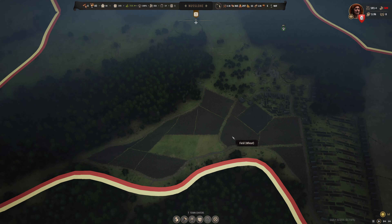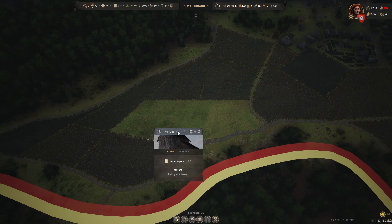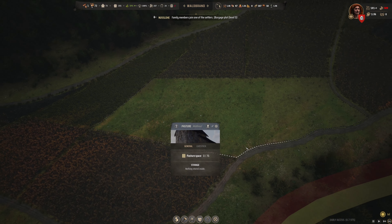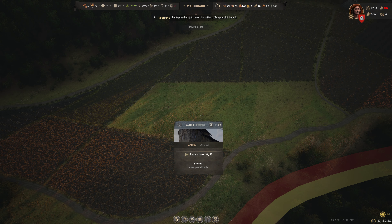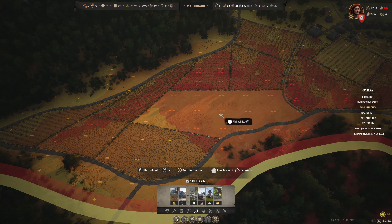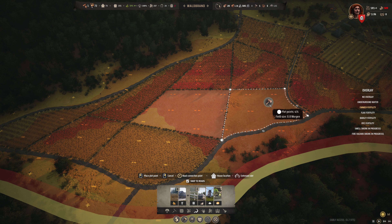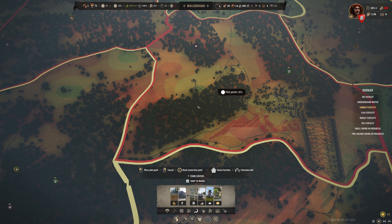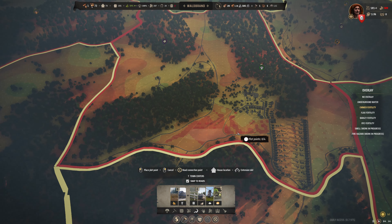We're at minus one ale right now. We do have a brewer, but I think we only have the one brewery. There's a vegetable garden we might want to switch over into a brewery, but the question is whether we have enough malt to sustain two breweries. We've got 25 malt — probably not enough, since our barley harvest hasn't been great because we've been optimizing our plowing.